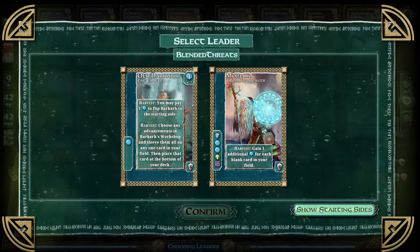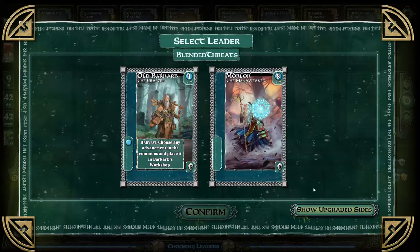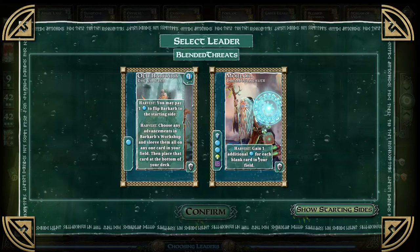During harvest, you may pay one to flip Barcarb to the starting side. Choose any advancement in the Barcarbs workshop. So once I choose an advancement, does that flip it? I'm not entirely certain. So once I use it, I gotta pay to flip it back over. Gain one additional mana for each blank card in your field. Oh, that's actually kind of nice. He's got 6 points, a regrowth — the green anti-rot things. That is amazingly good.